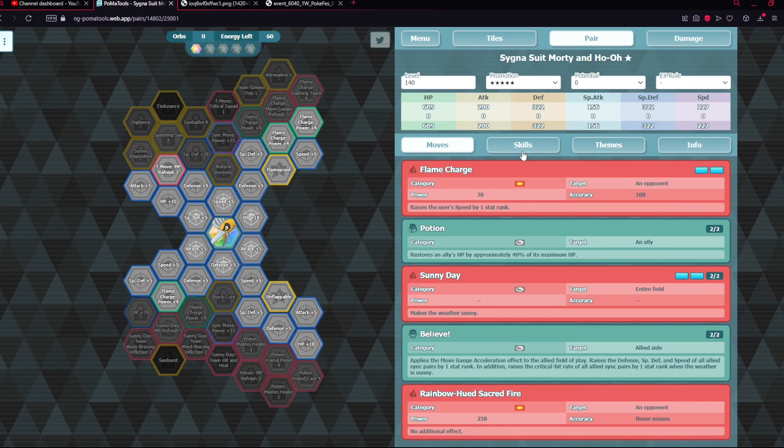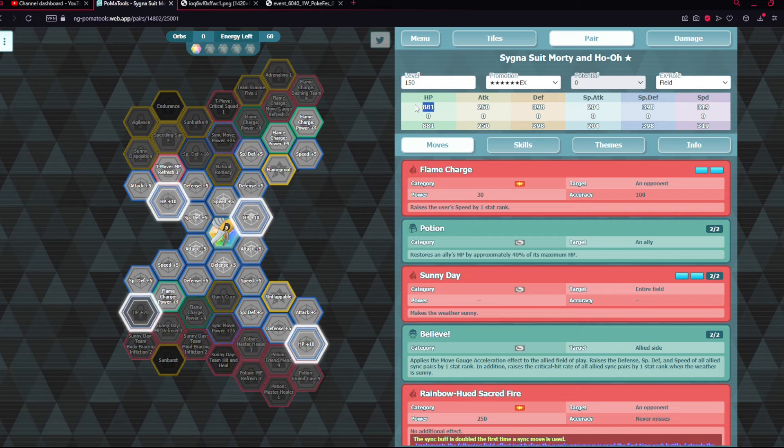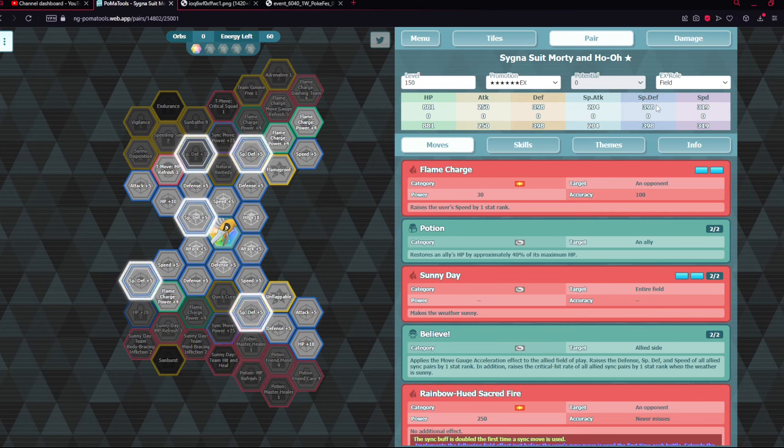Let's look at Morty's kit again — probably for the third or fourth time now — but he's still really good. He's still easily one of the top supports, like top 15, probably top 10. Looking at his 6-star stats: 600/600 image, 362 defenses, 789 HP — very good — 267 speed, meager offenses but he doesn't care about that. At level 150 with the Field EX Roll, he gets up to 881 HP and nearly 400 in defenses, plus 319 speed.